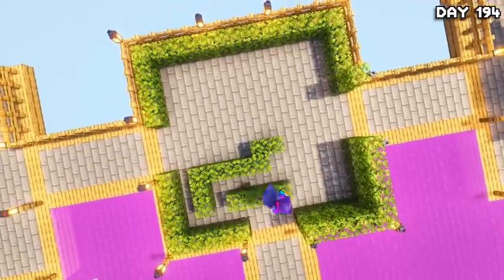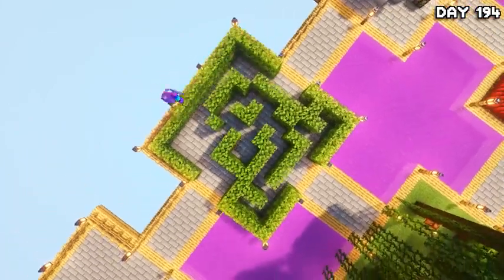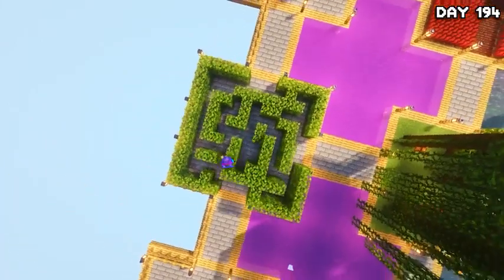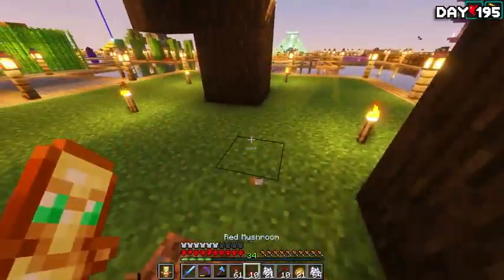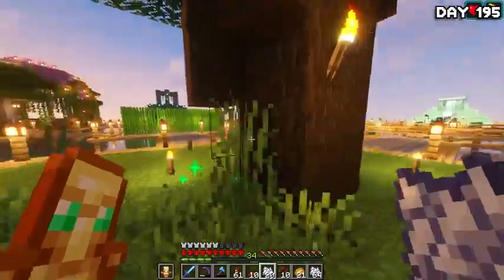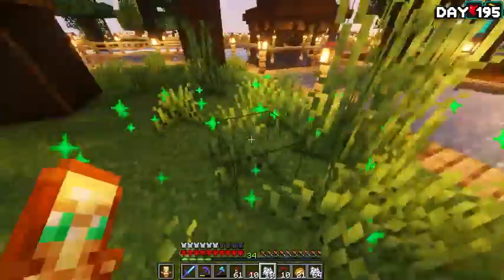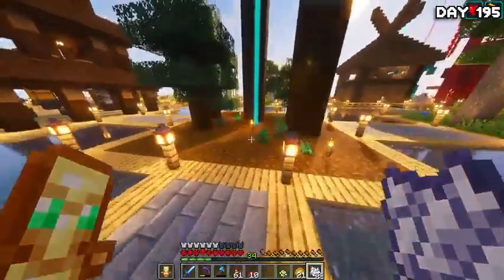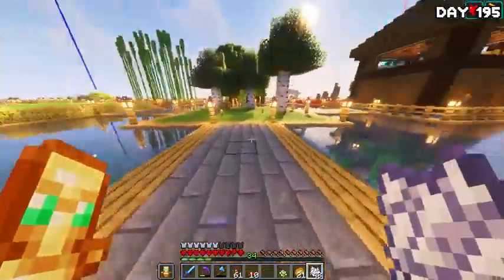On day 194, I grabbed a load of leaves and began making a hedge maze island — because why not? It looks cool from a bird's eye view — hedge maze island, we have it now. After building the hedge maze on day 195, I just went around adding little details everywhere, such as spreading grass around the flowery islands and trees to make them look a little bit more natural, as well as adding some berries and mushrooms to the spruce island because that's where they naturally grow.